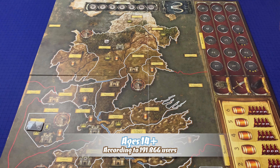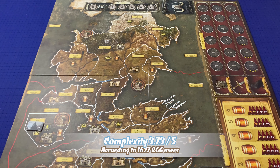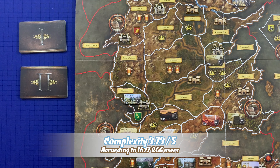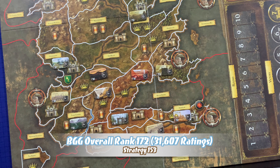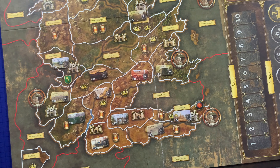Shuffle the wildling deck and place it in the space at the top of the board. Then place the wildling threat token in the two space of the wildling track. Separate the Westeros decks into their Roman numerals, shuffle them, and then place them next to the board. Place the neutral force tokens according to the player count on the board. All neutral force tokens will be used in a three player game, but with higher player counts some of them will not. Any unused neutral force tokens can be returned to the box.